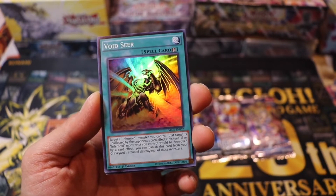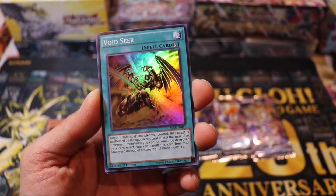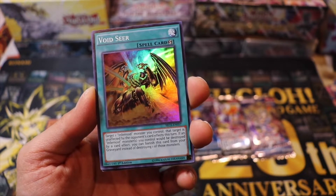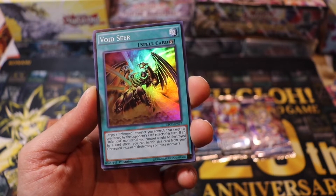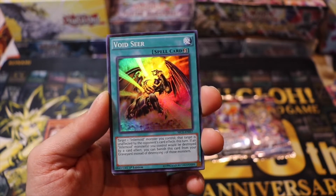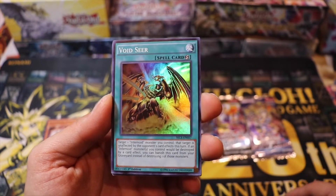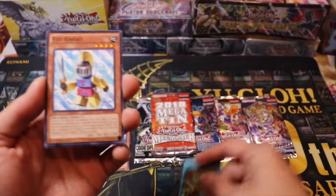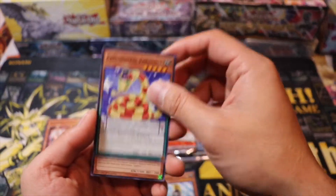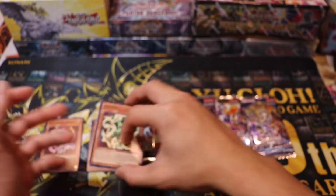Let me read the effect real quick. Target one Infernoid monster you control — that target is unaffected by opponent card effects this turn. If an Infernoid monster you control would be destroyed by a card effect, you can banish this card from your graveyard instead of destroying one of those monsters. It's a quick effect too, so that's pretty cool. And lastly, Gigabyte. Not bad at all.